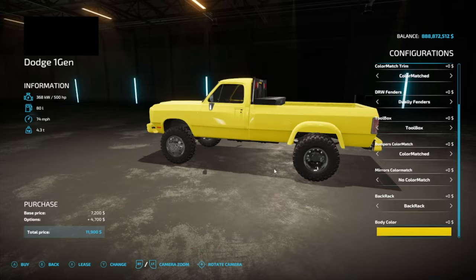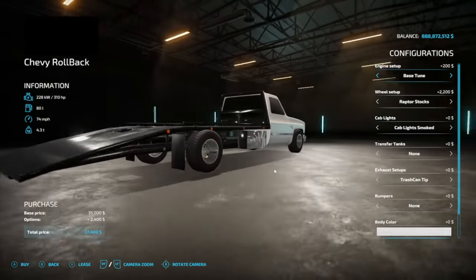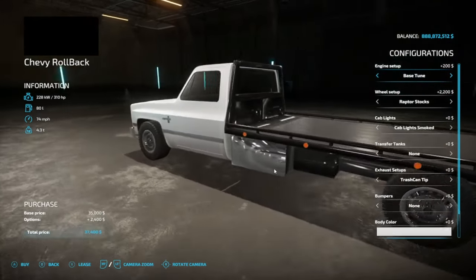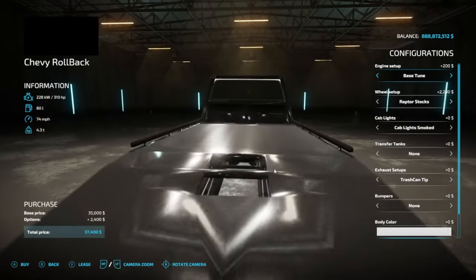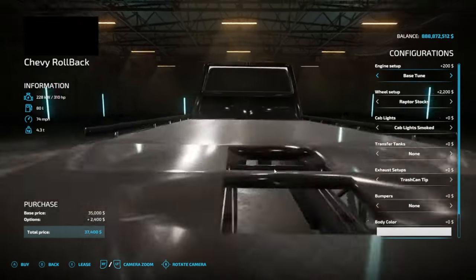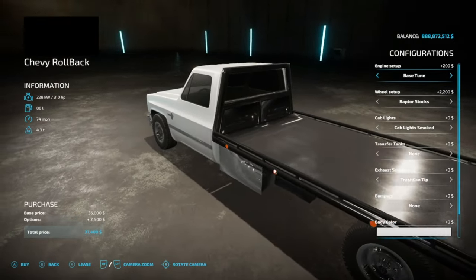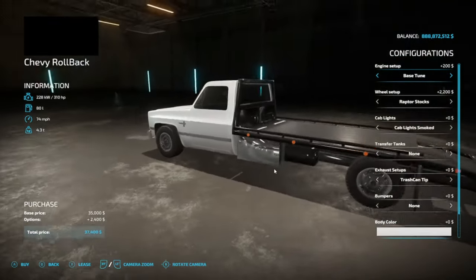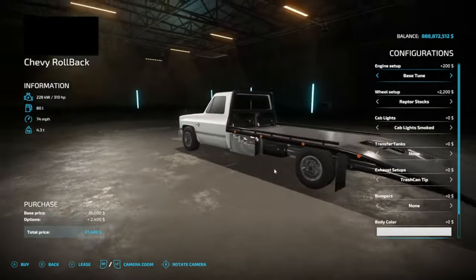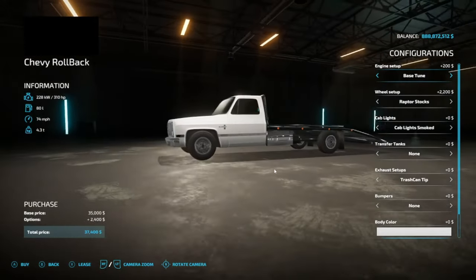This Dodge one-ton is a really cool one - you can do color match trim, no color match, dually fenders or stock, a toolbox that opens, and color match on the bumper. We even have a back rack that lights up. This one was inspired by Cletus McFarland's rollback. I built this bed from scratch, but it looks pretty rough because I forgot to use a subdivision modifier in Blender - I'll be remaking it.